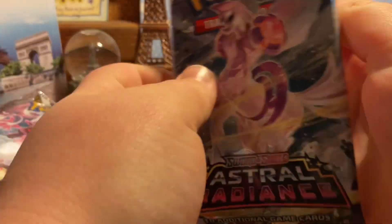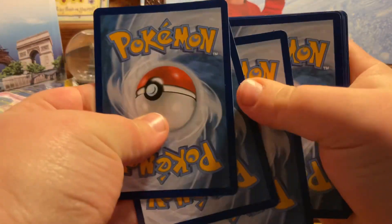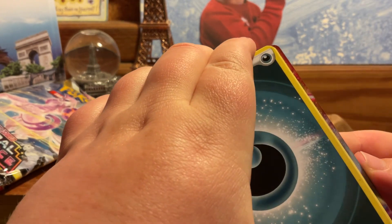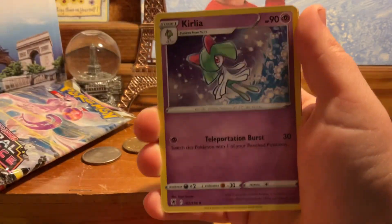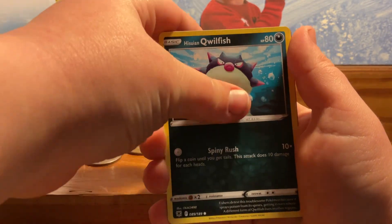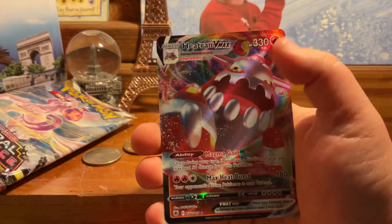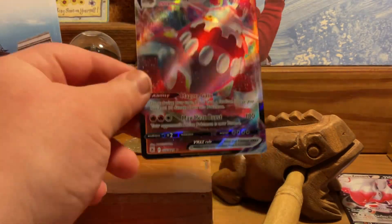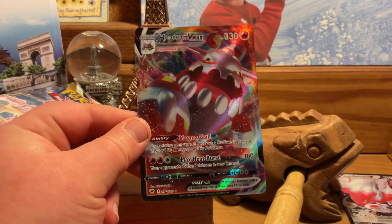Now let's get into some Astral Radiance. I'm super pumped that I got a V on the first pack. Oh my gosh, we got another hit guys! Is that gold? No — that's a VMAX! Okay, breathe. Darkness energy, Zisu, Coralia, Canceling Cologne, Rufflet, Hisuian Qwilfish, Rowlet, Oshawott, Magnemite, reverse — the Heatran VMAX! No way! On the second pack right after the Zoroark V, a Heatran VMAX!